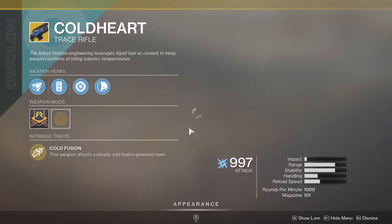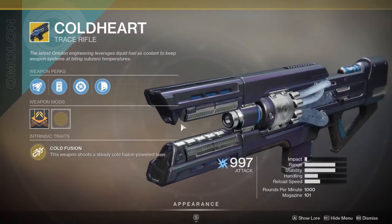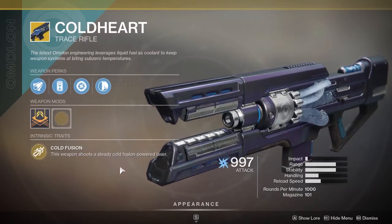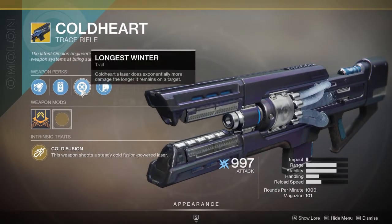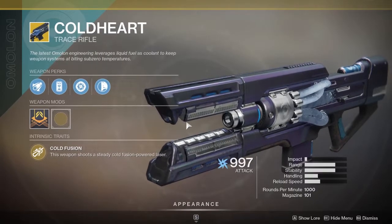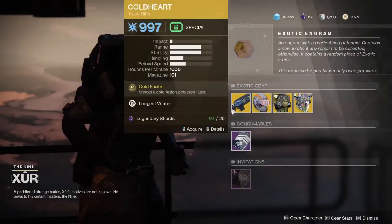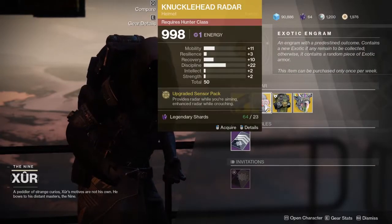Moving on, his weapon of the week is Cold Heart. It is an exotic trace rifle that shoots laser beams — it shoots a steady cold-powered fusion laser, and the longer the laser is on target, it does more damage. This is a kind of meh weapon; I haven't used it very much, and it's sort of alright.